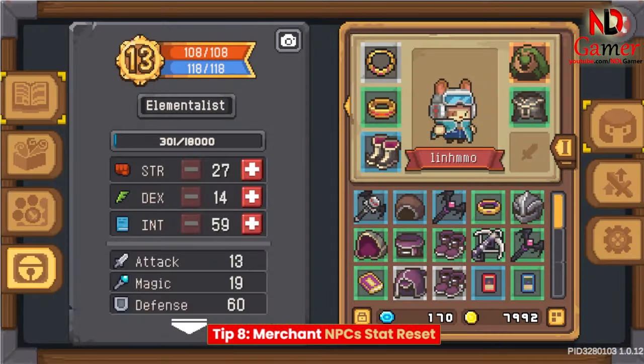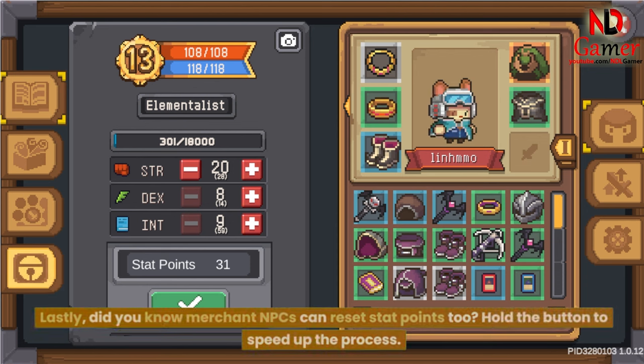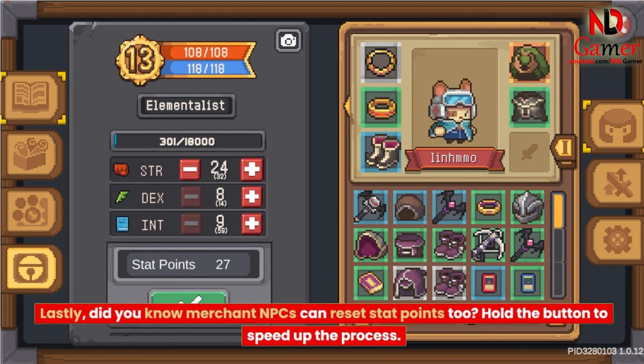Tip 8: Merchant NPCs Stat Reset. Did you know Merchant NPCs can reset stat points too? Hold the button to speed up the process.